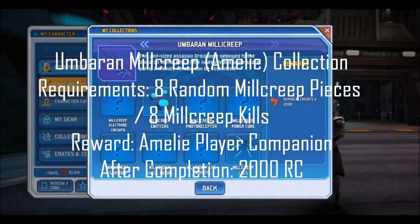The final item collection is the Mill Creep, requiring eight pieces secretly given to eight Umbarans across the map. You'll have to run around killing Umbarans until you find one with a collection piece. Pieces can also come from finding and killing an Umbaran Mill Creep that sneaks up on you. The reward is a reprogrammed Mill Creep player companion that grants the critical damage up buff. Completing this collection again rewards 2,000 credits.